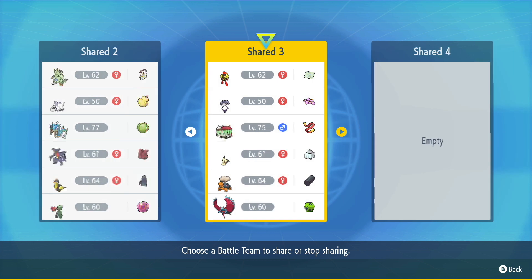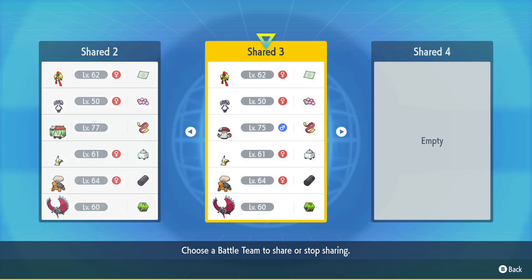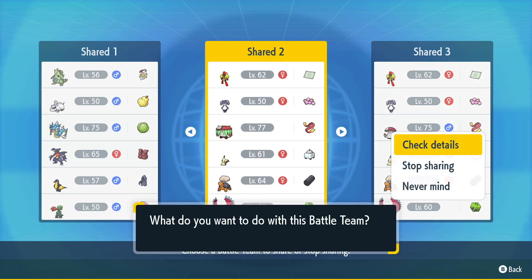Just a disclaimer — there are two different teams. The only difference being the Brute Bonnet for a more offensive version of the team, and then we have the Amoongus version. Amoongus is more defensive, but the other is definitely more aggressive and offensive with Close Combat and Sucker Punch. Let me show you the team.